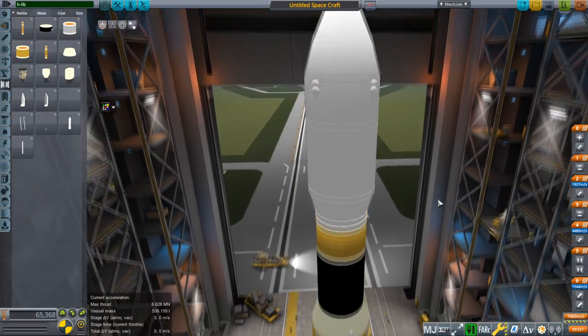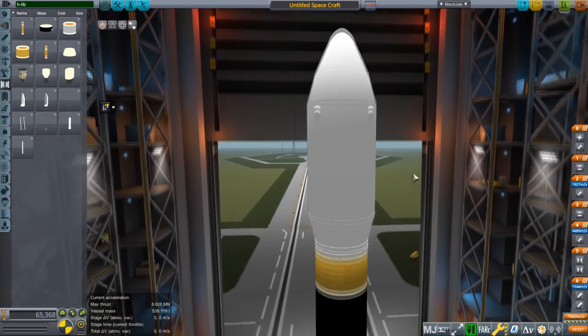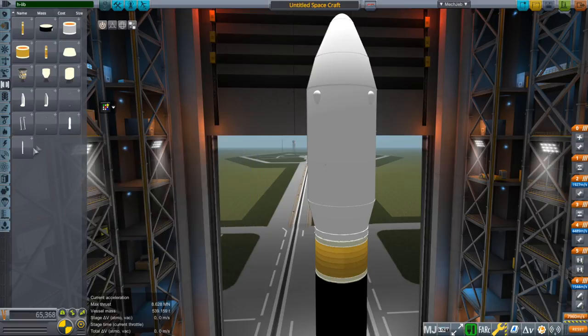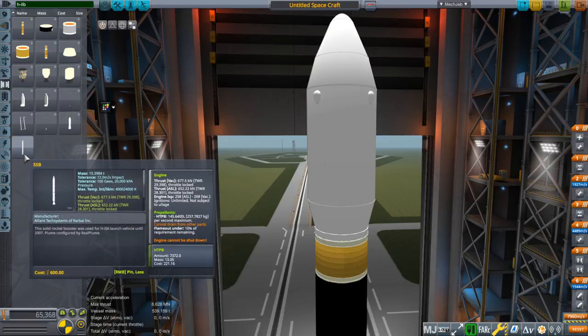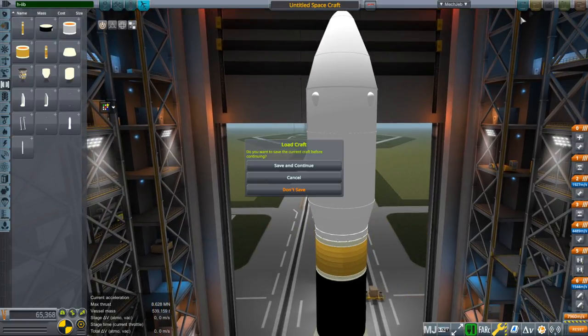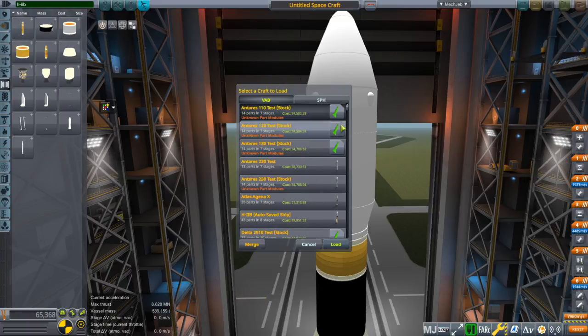That's about it — that's how you put the H2B together. The H2A is more complicated because it has different configurations, sometimes with two SRBs, sometimes two or four of the smaller ones. You'll have to look that up, but at least the parts are configured right. Now I'm going to open up the craft file I was using before and we'll try to get it to orbit.